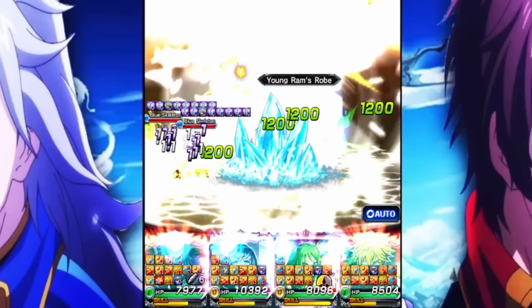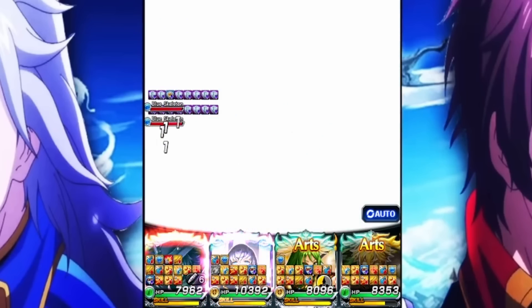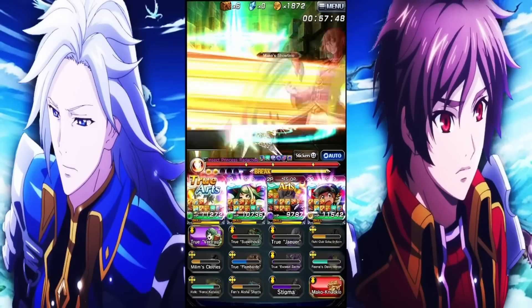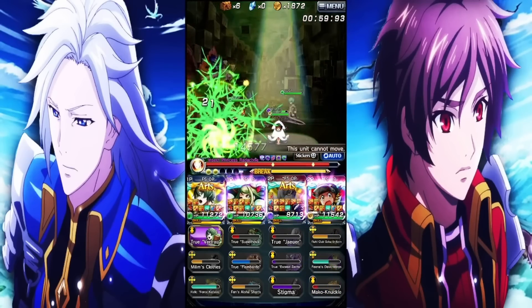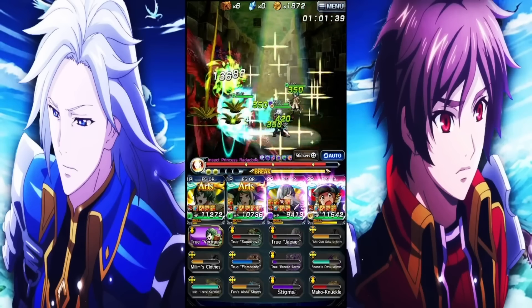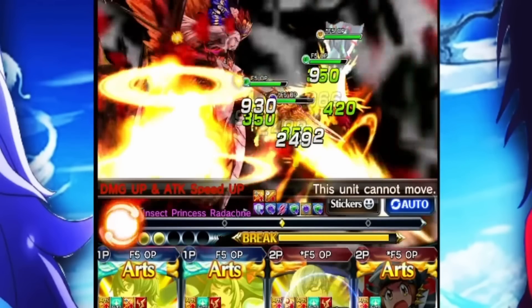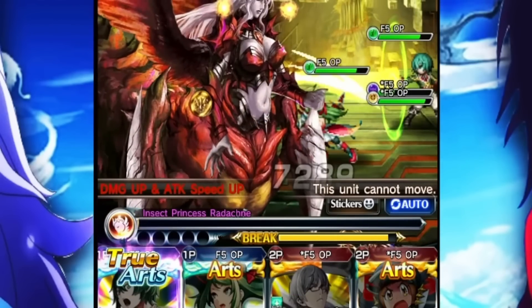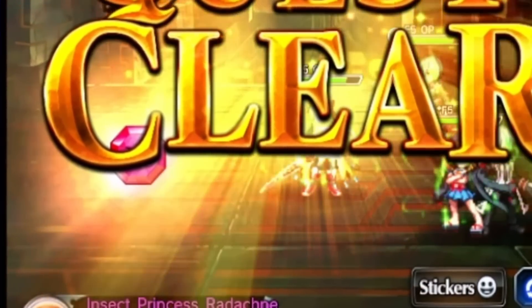He also deals pretty good damage for a tank — his damage is relatively high. Which is a good segue point for Simon. Simon, the OG nuker — he used to be the new kid on the block, but now he's the OG. He has tons of DPS in his kit with the Phantom Bullet, having 100% defense ignore, very self-sufficient — just give him buffs and he can practically kill whatever's in front of him. You could even make him crit if you want to; he doesn't need it, but you can give him some crit rate so he can have critical damage buffs as well.